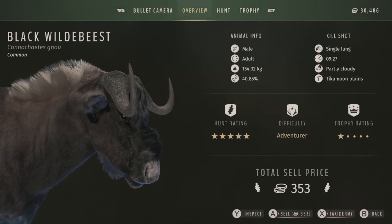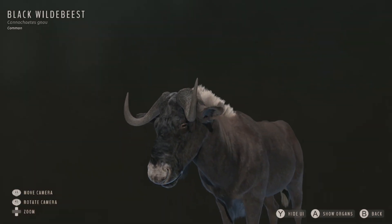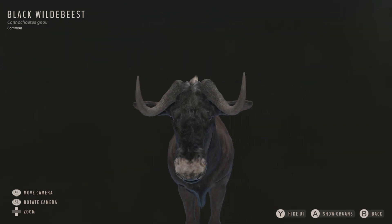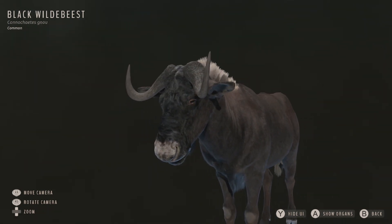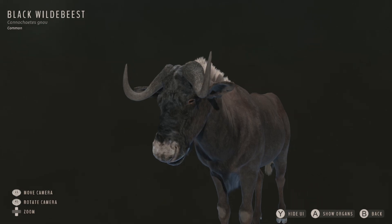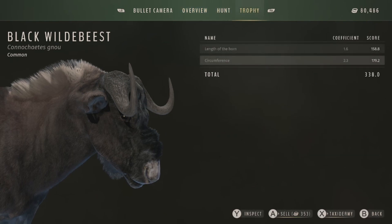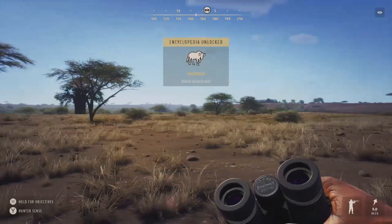Let's get a look at the model - they look really good. I can already tell the difference between black wildebeest and blue wildebeest from Call of the Wild. Obviously those are two different games but they try to make them look as realistic as possible. I need to see a blue wildebeest here in game to compare them. From different gameplay I've seen, the models look pretty good for most of the animals out here. Trophy rating is 338.0 and we'll sell him for 353.